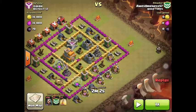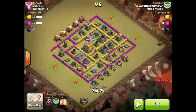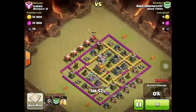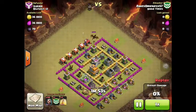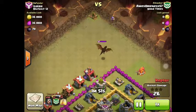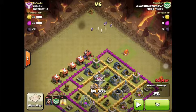This third example is another case where there are builder huts — one in this corner and one over here. In Percy's attack she had to bring the dragon to a corner without anything in it, but in this attack the attacker first draws the clan castle troops — another dragon — and once he draws it out, he puts a wizard up in the corner which destroys the hut and draws the dragon all the way out. Once the dragon is out he surrounds it with wizards, takes out a couple wizards, and in no time the dragon is dead. Those are two great examples of the best way to take out clan castle troops by drawing them away from the defense.